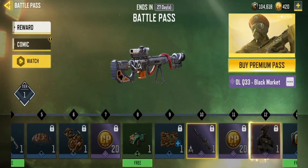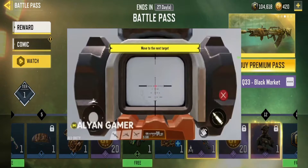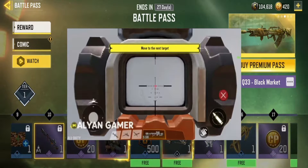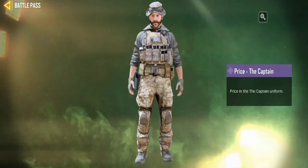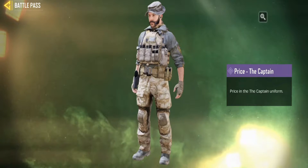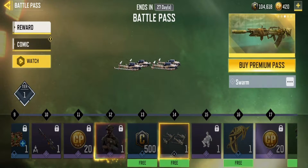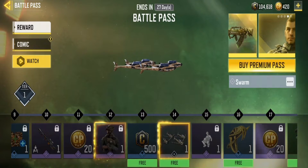At tier 10 you'll get the DLQ Black Market, which looks really cool — but after you scope in it looks so trash, like you literally want to throw it away. This one is a Modern Warfare 2019 version — last time was the old franchise Modern Warfare, but yeah, this is probably Modern Warfare 2.